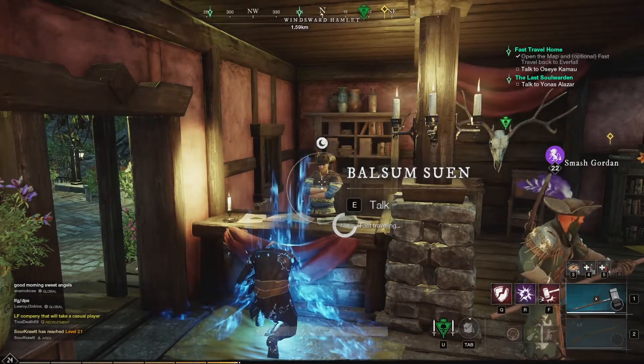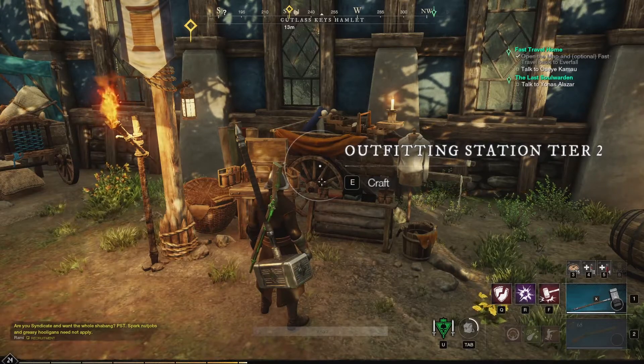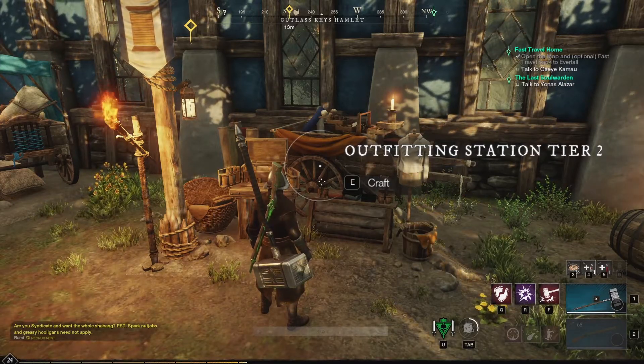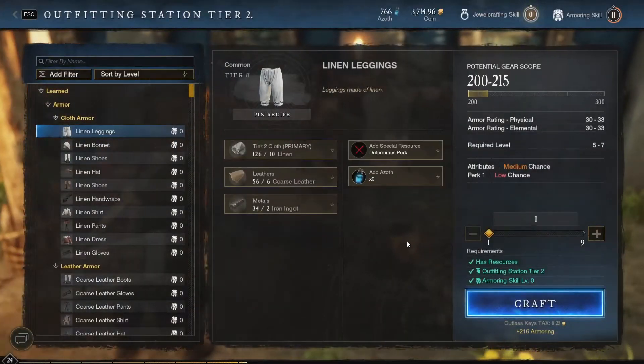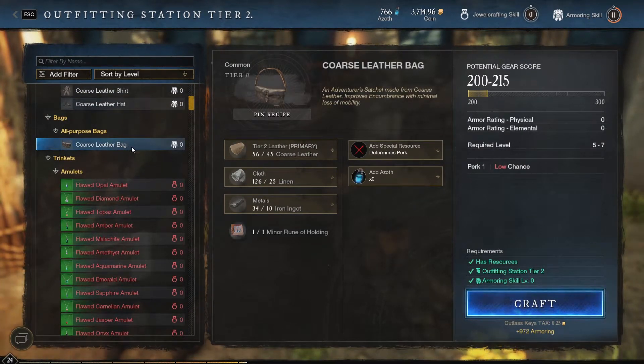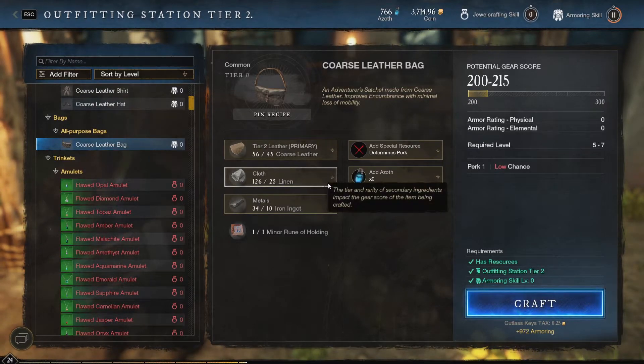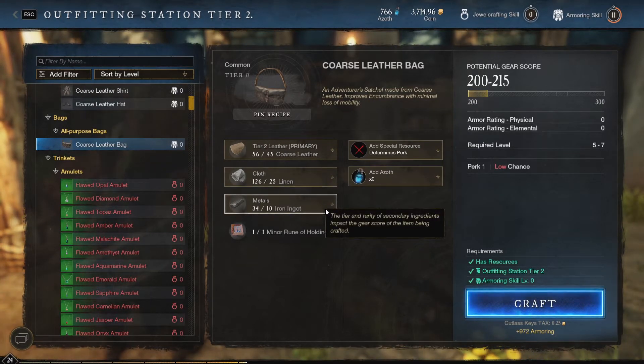The next best bag must be crafted at the outfitting station, which is available in every city in New World. Crafting this bag requires 45 coarse leather, 25 linen, 10 iron ingots, and one minor rune of holding. The first three materials are fairly easy to obtain.